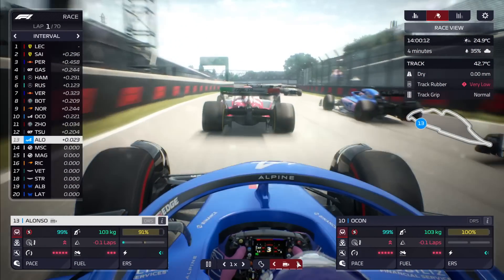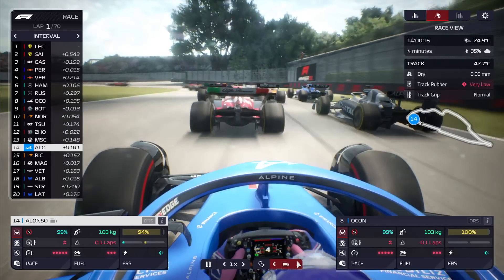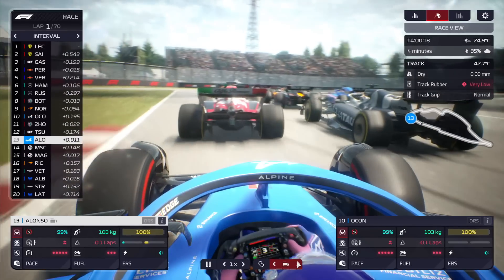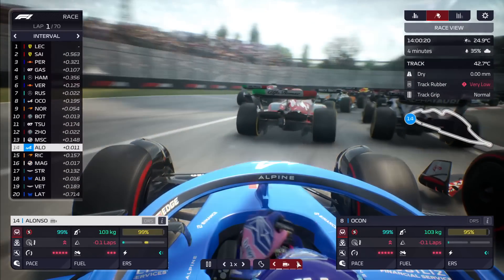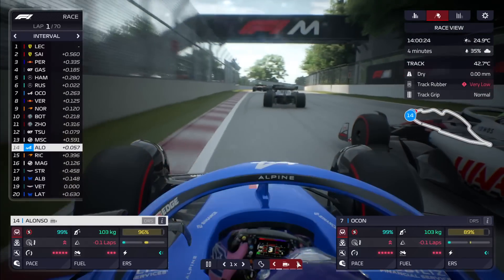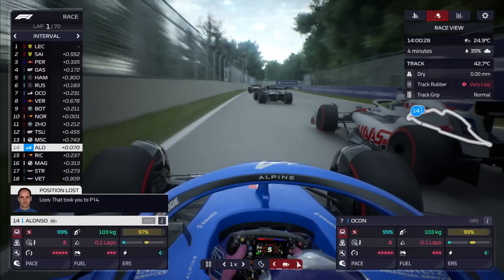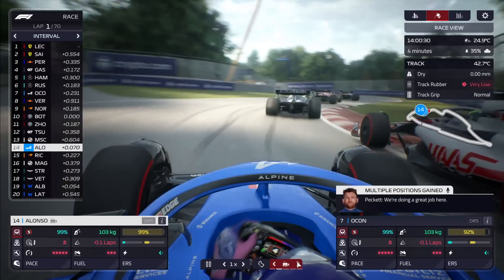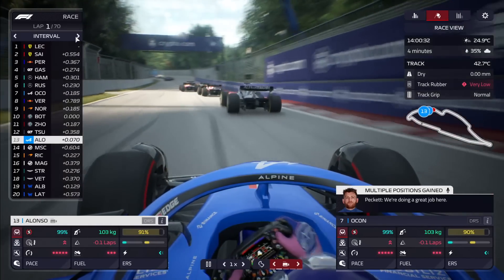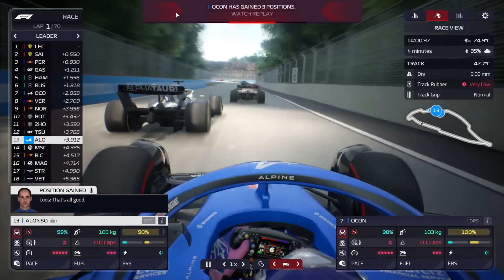The Canadian Grand Prix has produced some classics in its time, especially when it rains. On board with Fernando Alonso — he's not having the best start, currently running down in P14. He's got Mick Schumacher behind trying to make a move. Looking at tyre selections: lots of softs and mediums, no one planning to pit early. And Ocon made up three places!